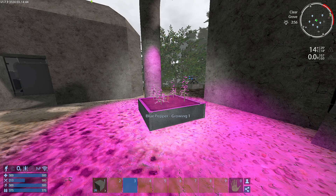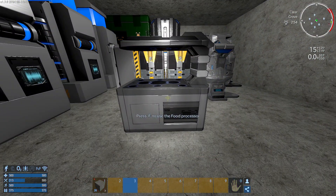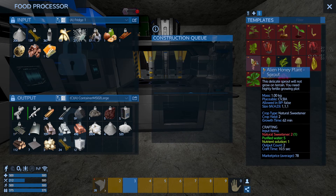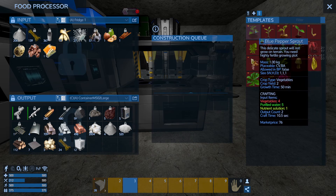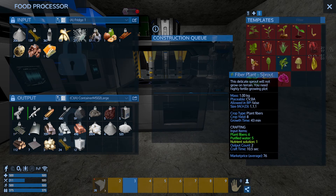Last but not least, I need the seeds. There are 3 ways to get them. One is to produce them in the food processor — go into the farming tab and you'll find all the seeds you can craft. It basically takes plants that you can gather in the world, purified water, and nutrient solution. For now the only one I can craft is plant fiber seeds because that's the only thing I have.